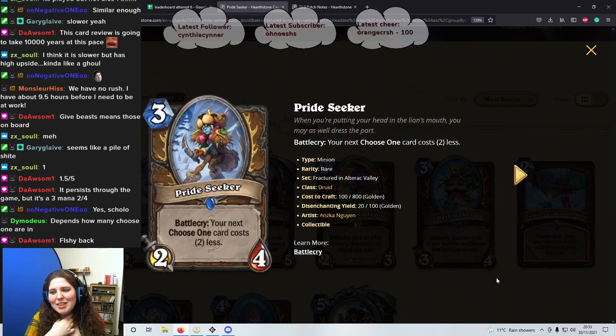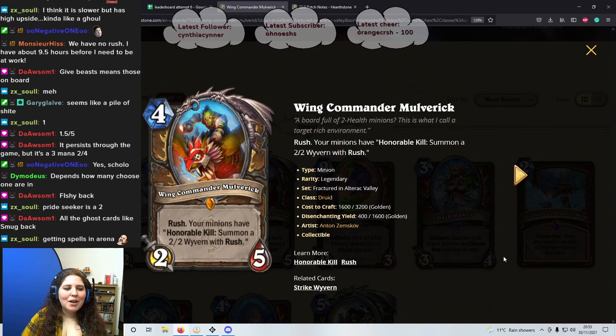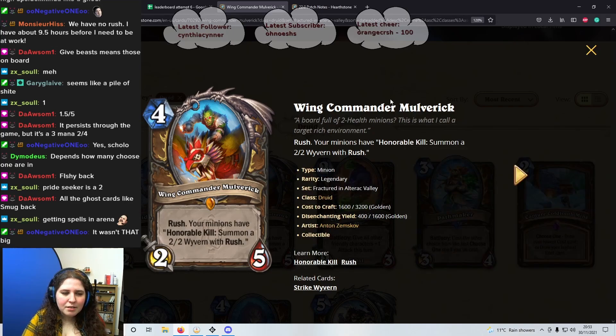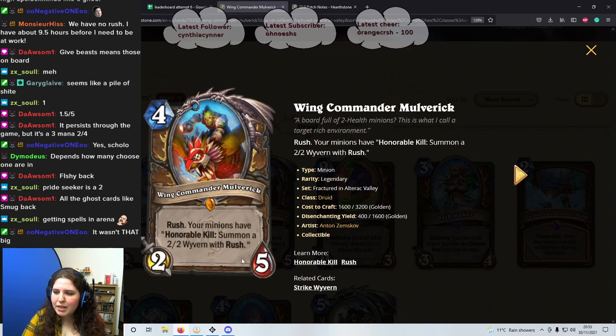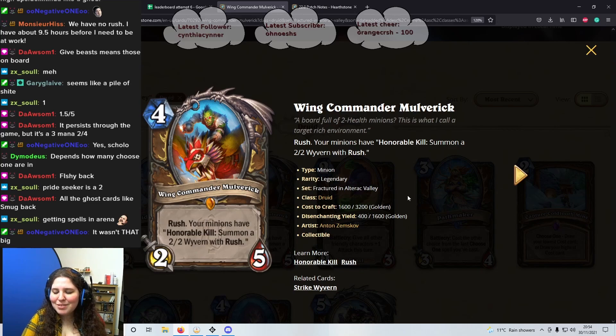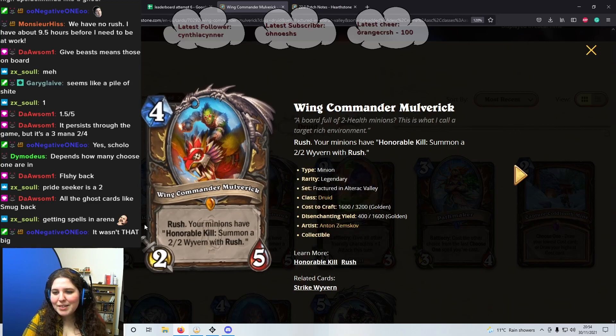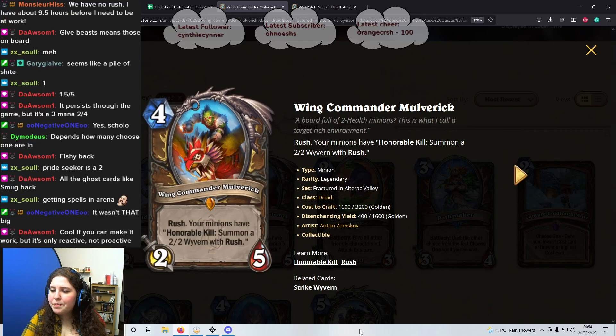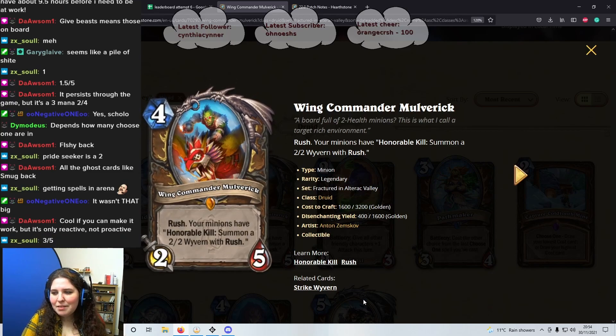I'm going to give it a 2.5. I like the fact that Choose One cards are reduced in cost, but they're not usually amazing and I never seem to have many. Next card: 4 mana 2/5 with Rush. Your minions have Honourable Kill — summon a 2/2 Wyvern with Rush. So not just this minion but any other minions as well. I think this is alright — I'd say like a 3 out of 5. This could get really annoying but depends on the stats on board, depends on what minions you have — could be a great comeback card if you're big brain about it. I would say 3 stars personally — it could be a good comeback card but other than that, meh.